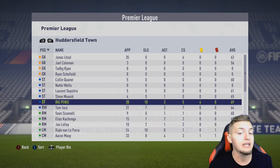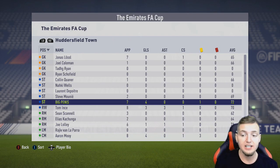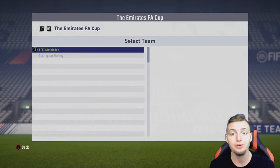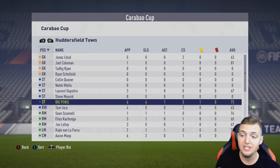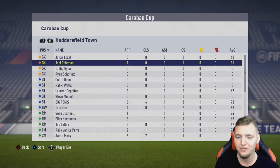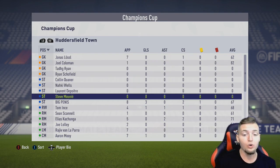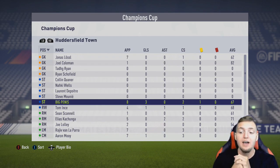Big Penis played all 38 EPL games, scored 18 goals, had 3 assists, and a 6.9 average rating. In the FA Cup: 7 appearances, 4 goals, no assists, and a 7.2 average rating per game. In the Carabao Cup: 4 goals in 6 appearances with a 7.3 average rating per game. In the Champions League: 3 goals in 8 appearances. That puts him at a total of 29 goals for the season.